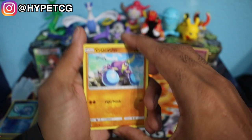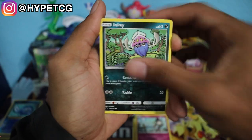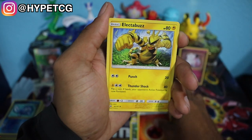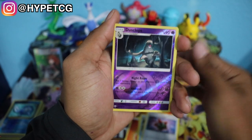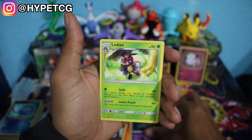Last but not least, we have a Burning Shadows pack right here. Let's see if we can get some last-pack magic. We have a Crabrawler, a Ralts, an Inkay, a Dewpider, a Tangela, Fire Energy, an Electabuzz, Simipour, a Rotom Dex. We have a Reverse Holo Duskull, but that is not a rare. And last but not least, we have a Latias Non-Holo Rare. We actually really didn't do that bad though.